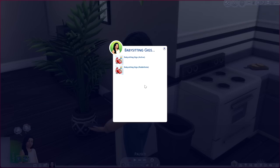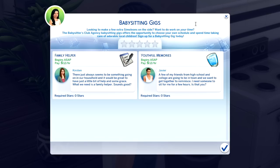First, let's check out the rabbit hole gigs. The Babysitter's Club Agency offers the chance to choose your own schedule and spend time taking care of local children. Right now I only have two job offers, but I imagine as you level up more offers will come in. The first gig is called Family Helper — it pays 12 simoleons an hour. The second is called Youthful Memories, also 12 an hour. Javier wants someone to sit for a few hours while he catches up with old friends.